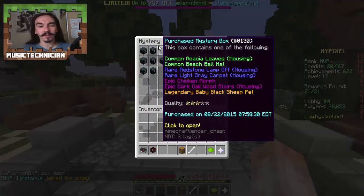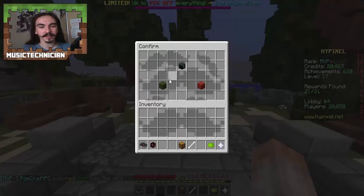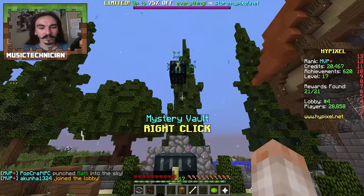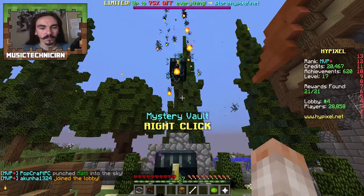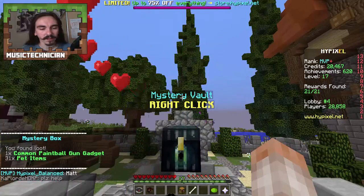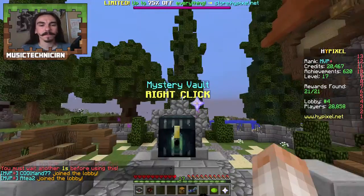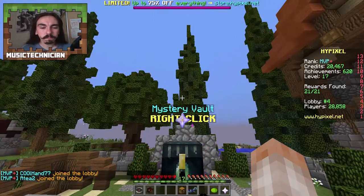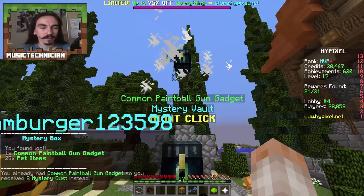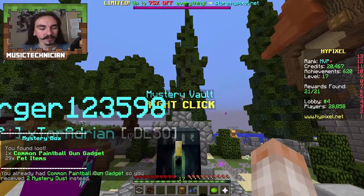Let's open them in order — we've got two one-star ones, we'll open them first. Opening this one-star box — we got a common paintball gun gadget. Next box, also a one-star — we open this and that's a common paintball gun gadget again. I've already got that one so I received two mystery dust instead, as you can see down here.